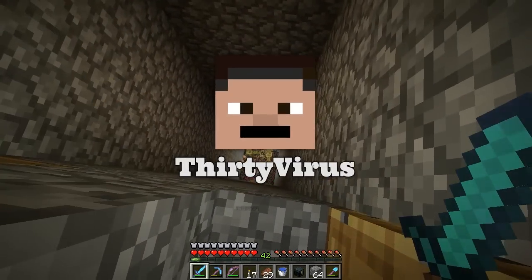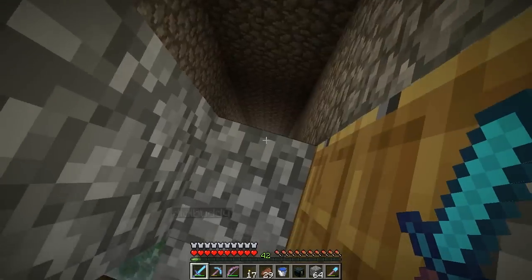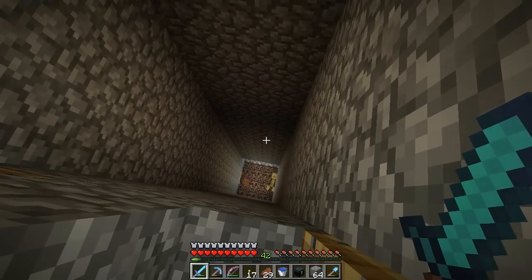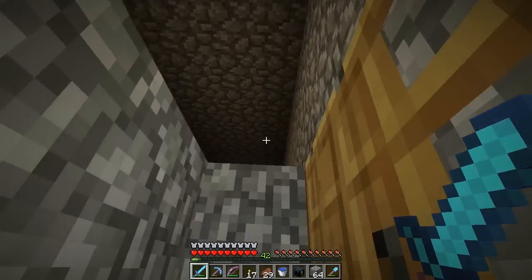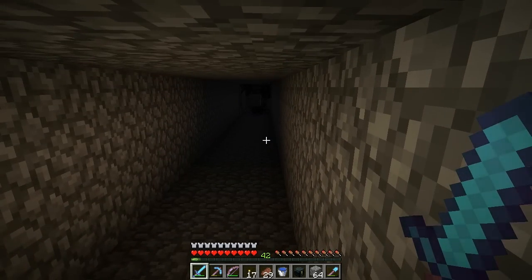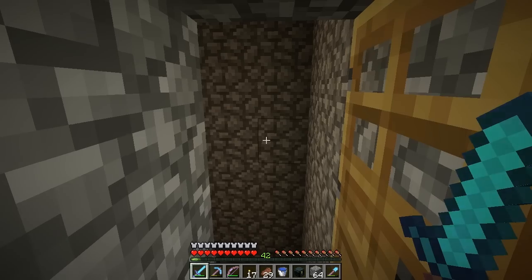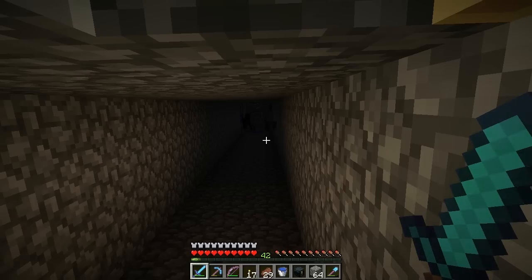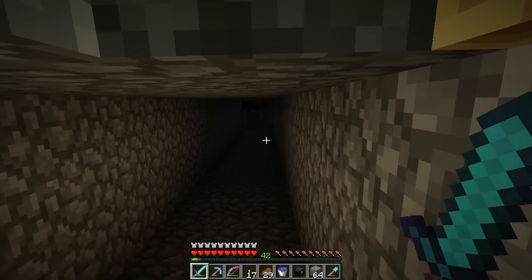Hey guys, we're back for another video — this is Minecraft Added P episode 79. Hi Glenn! We turned on the magnificent trap. Glenn wanted to see it in action, and I didn't even get the chance to put all my stuff away from the mining trip in the last episode. Well there's no need really — wow, all you hear is creeper hisses right now.